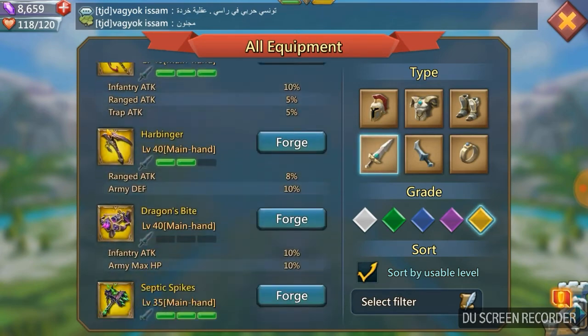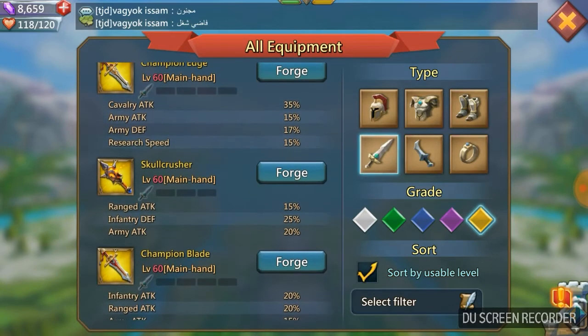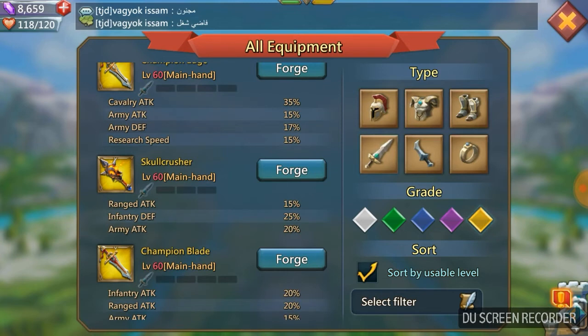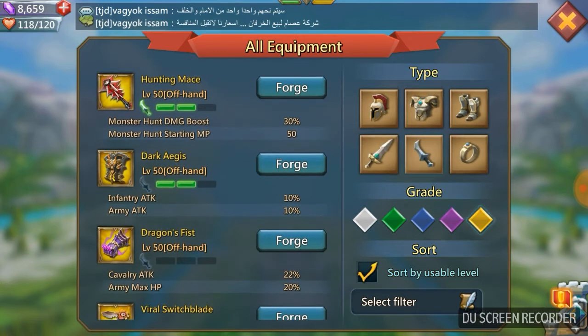For the main hand, the one we're going to go for is the Skull Crusher - a very good, very universal piece between these two troop types. It gives us ranged attack 15% and army attack 20%, which is really nice because the army attack applies to all troop types. So we get a total of 35% on our ranged and 20% on our infantry. As a bonus you also get infantry defense of 25%, which is helpful when you're running infantry range.